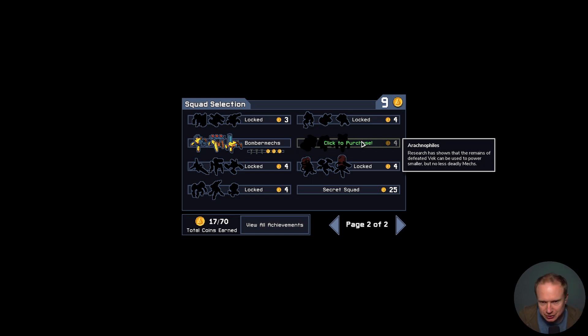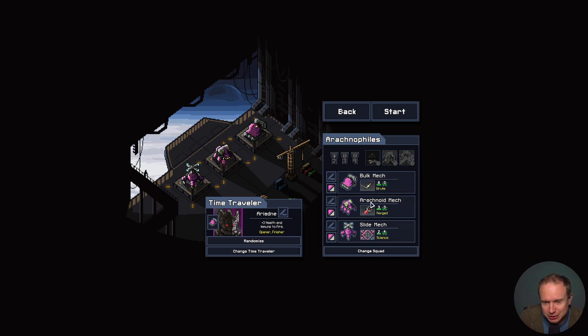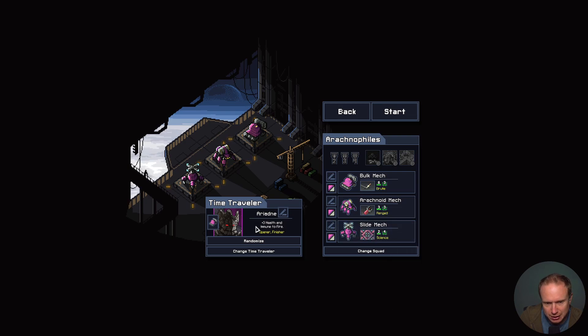Let's try the Arachnophiles — this sounds like a very interesting team. We're going to have a Brute that has bouncing projectiles off one target into another, which seems interesting. We have the Arachnoid Injector — damaged targets create friendly robot spiders on kill. So we're going to have a spawning mechanic. The science class does self-push and pushes all adjacent units. I'm glad I didn't pick the fire mech because I think it has an anti-synergy thing going on. Let's get this party started.